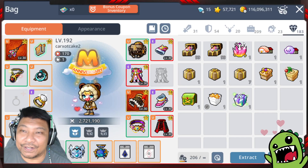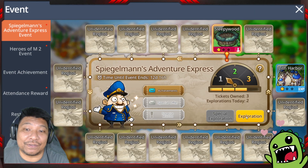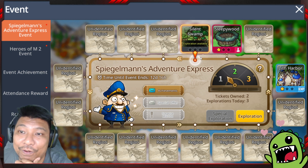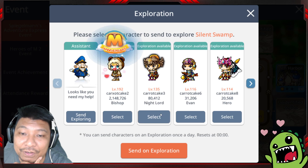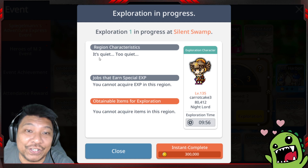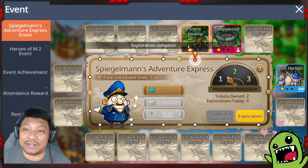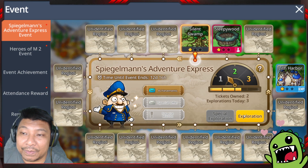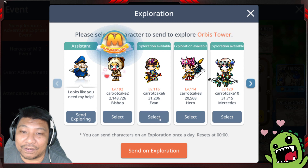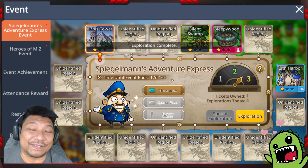And I got a Shield Scroll — that's awesome! Let's continue and complete all five explorations so you can see the special offer. One more exploration available — this is a Normal region where you can't get experience, so just instant-complete it and move on. Keep going until you hit five explorations before Spiegelman gives you the special offer.